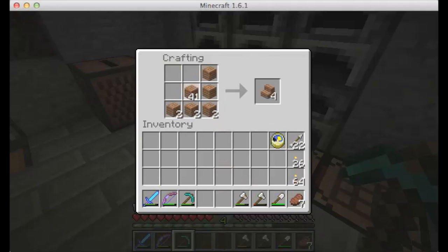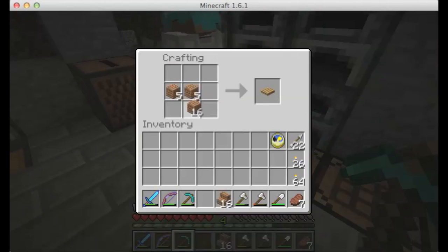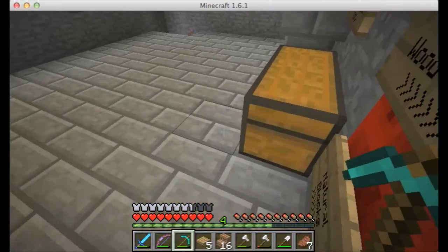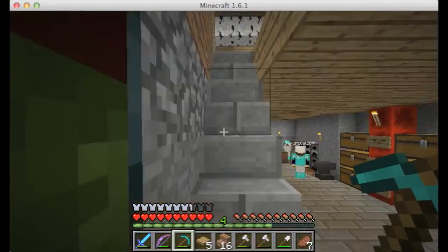Where should our enchantment room be? Should you make the enchantment room now? I would just like to know: how do you make paper? You take some sugar cane and put it on the crafting table. Is it three across to make paper? Yes. I'm making an enchantment room.